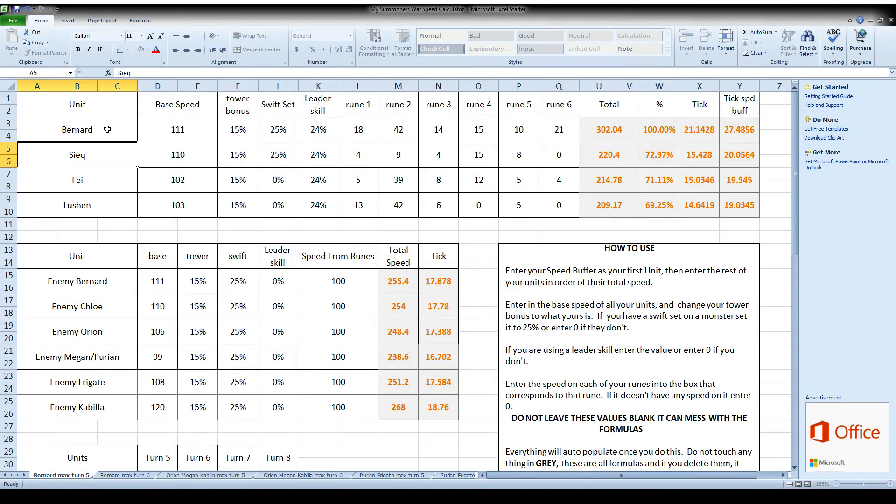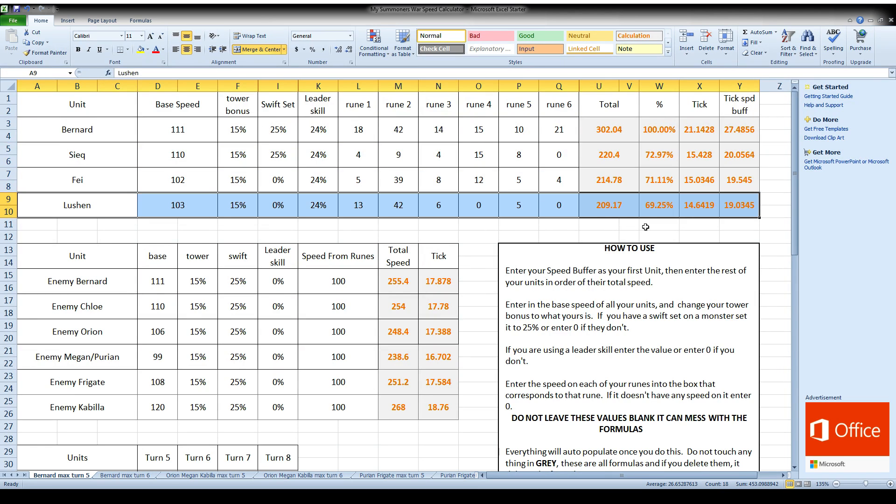That's how easy it is to change a unit on this sheet. It'll auto-populate a total speed here, and then there are percentages. This is 100% because this is my fastest unit. When you're entering this, you always want to enter your fastest unit in the top row, your second fastest in the second row, your third fastest in the third row, and your fourth fastest in the fourth row. So it goes from 100% to 72.97, 71.11, and 69.25.